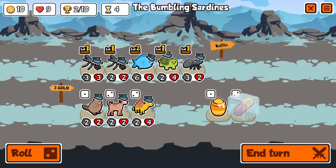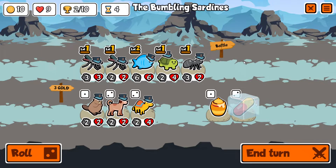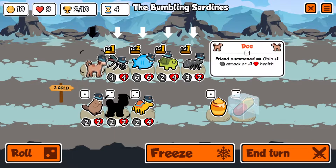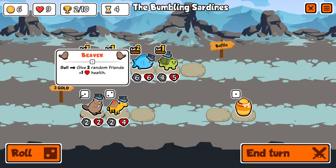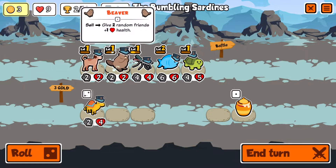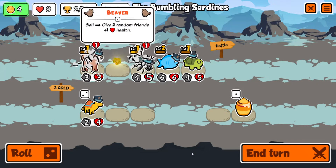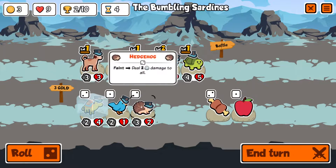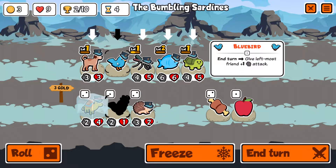Two wins, one loss — I can deal with that. Do we want to do a buy-sell build with dog scaling? Let's combine here, buy the dog, pill the ant and hope it buffs the dog — it's a turtle but that's okay. Beaver is fine for buy-sell. Let's freeze the dromedary and roll. That's going to buff the dog — let's run this for one turn.